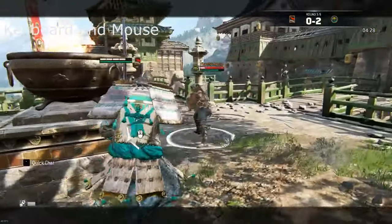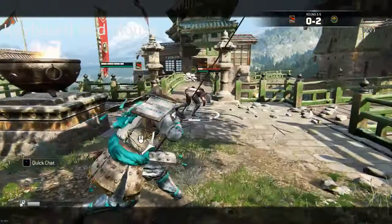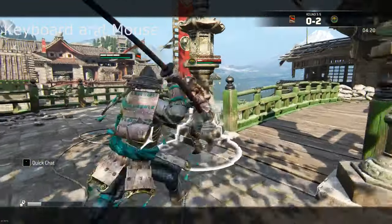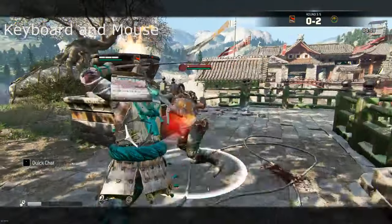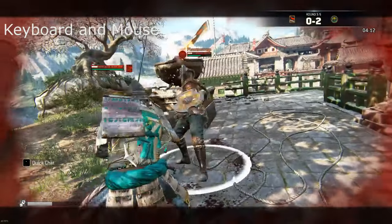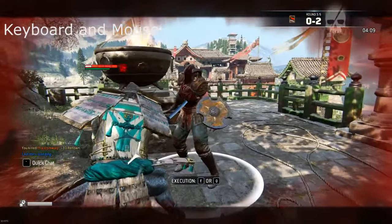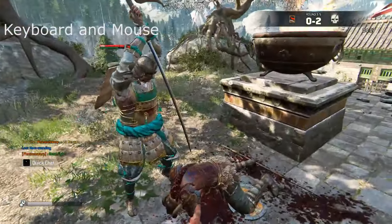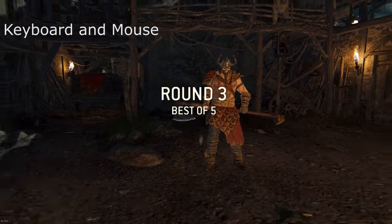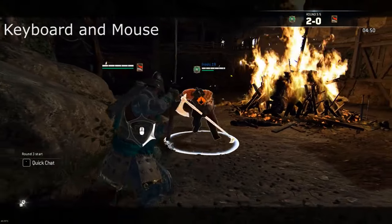The reason keyboard and mouse is much better is because you can press more buttons at once. You can dodge and guard break, dodge and attack, switch stances and attack — all at once. With a controller you only really have about four inputs, because most people don't play claw and most people don't play with two fingers on each trigger. Even if you do, you still only have roughly four inputs: both index fingers and both thumbs.